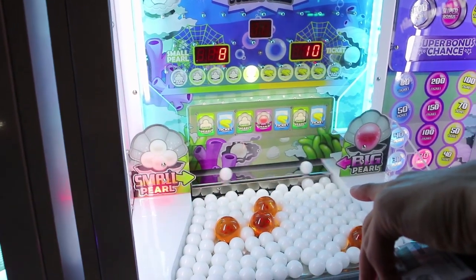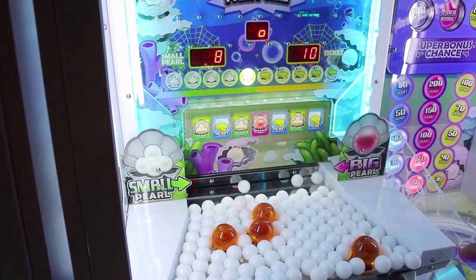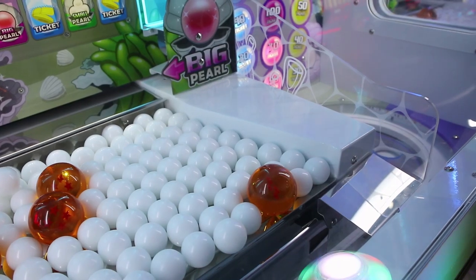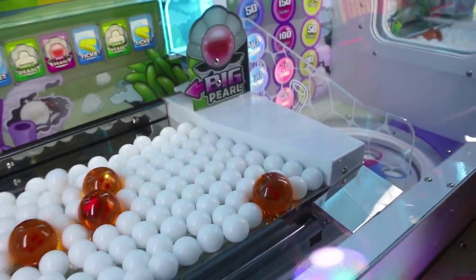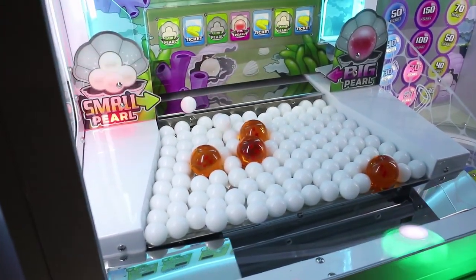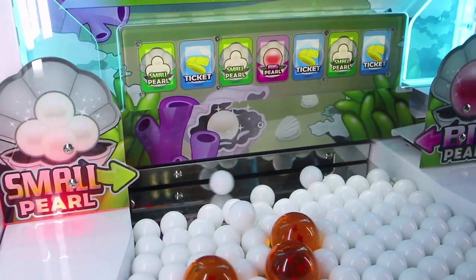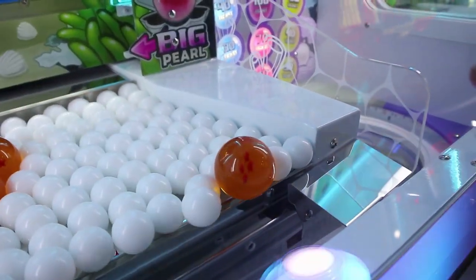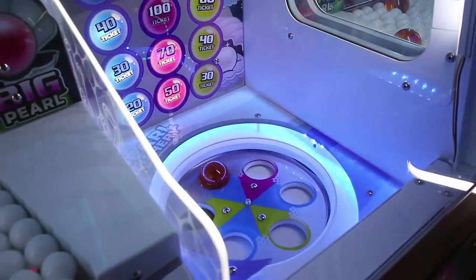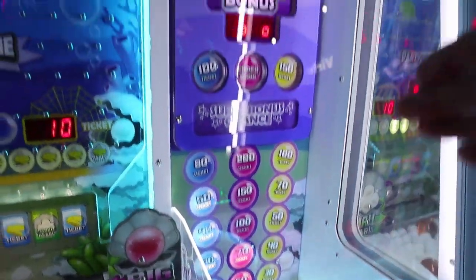Ideally you want it in the ones that say 'small pearl' because it'll crap out a bunch of small pearls. We're about to get one right here — it might go on this turn. The clicking noise is so satisfying. Another small pearl — that should do it right there, watch, that one's gonna go. There it is, going to the bonus wheel! We got a blue — that gives me 50 tickets.